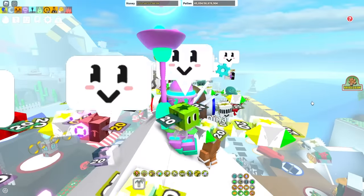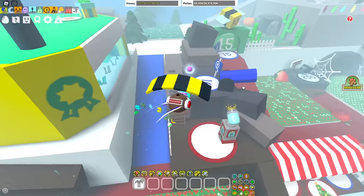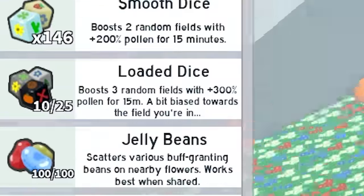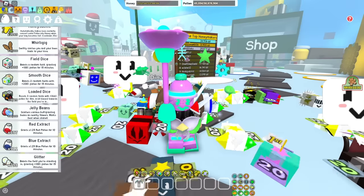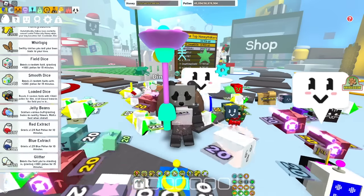We're gonna start with the basics of boosting — what to do, how, and the things you'll need. To start off, you're gonna need loaded dice. Loaded dice will give you three random fields with 300% pollen for 15 minutes. A really neat thing is that the dice has a higher chance to give you the boost of the field that you are standing in.